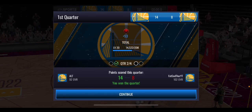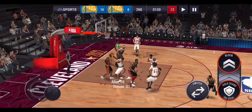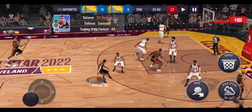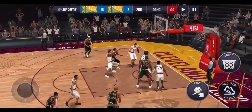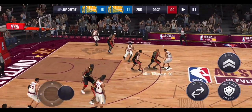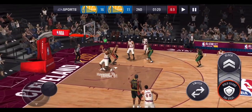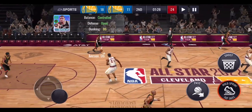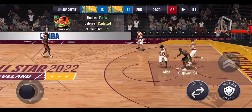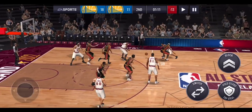Now hopping over to the 10 million coin squad to see what they can do. Isaiah Thomas misses, Tim Duncan gets the rebound but they still make the shot. We need to shoot threes with Iverson and Ray Allen — Iverson knocks down the three which is nice. A lot of you may be asking how I'm doing this — I've got my main account and an alternate account in the same league, and I switch between the two.